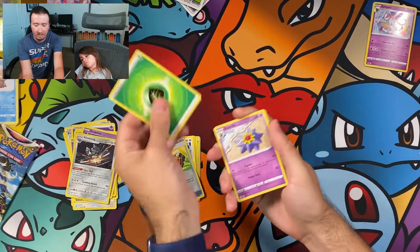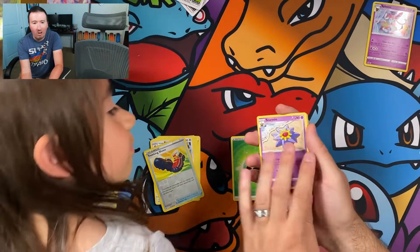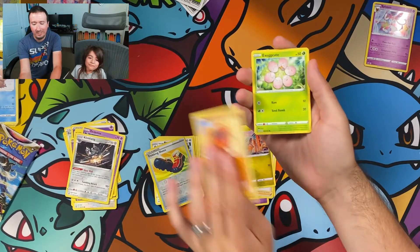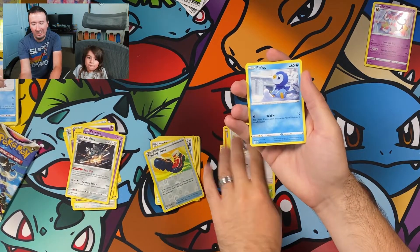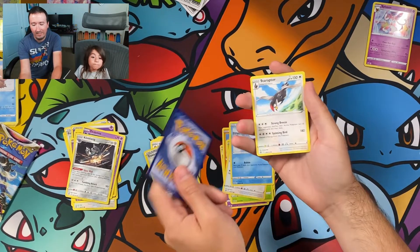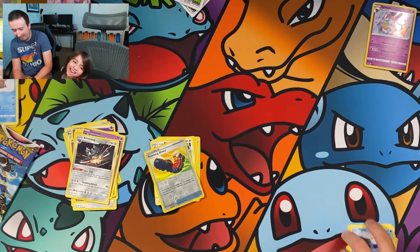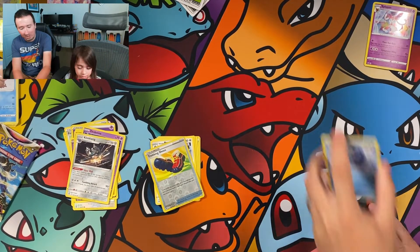We have an Energy. I'm hoping that I get something good - I've got nothing so far, not even a Holo. A Sigilyph, Marnie's Pride, Gible, Trapinch, Exeggcute, Starly, Piplup, Vibrava, and a Staraptor. I got nothing, Erika. Nothing out of my packs. That was no good for me.